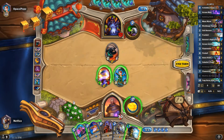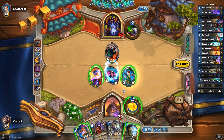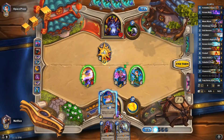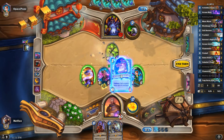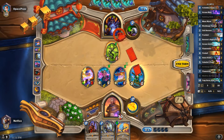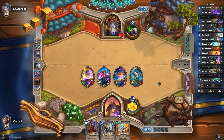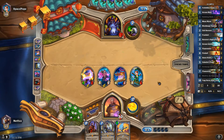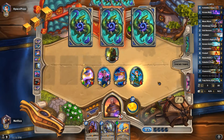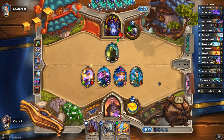Alright, so we're going to do this. Now we're going to do that. We're off to a good start. He's at 18, we're at 30, so we have a good board. One thing about Zoo — when they lose the board and they're behind, they have a tough time regaining. So hopefully we will beat this Space Pope dude here.